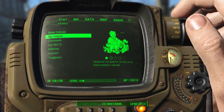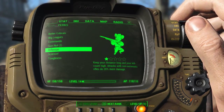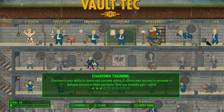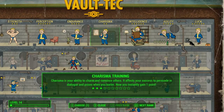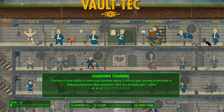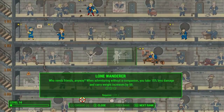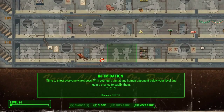You also have perks, which are skills and abilities you choose when you level up. And here's what it looks like when you make that choice. This is the perk chart where you can see all the perks you can select and the ones you have. It is organized by the seven specials — there is a perk for each special and each rank of that special from one to ten. And if you have the value, you can choose it.